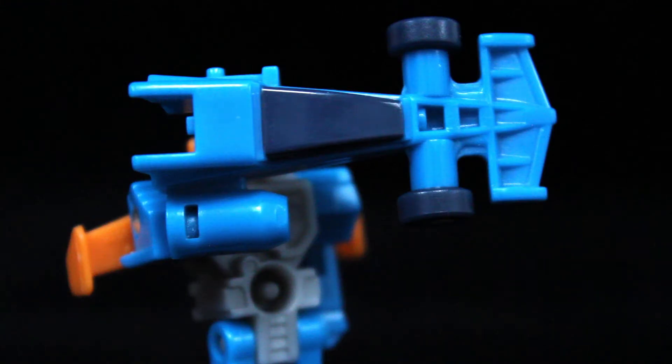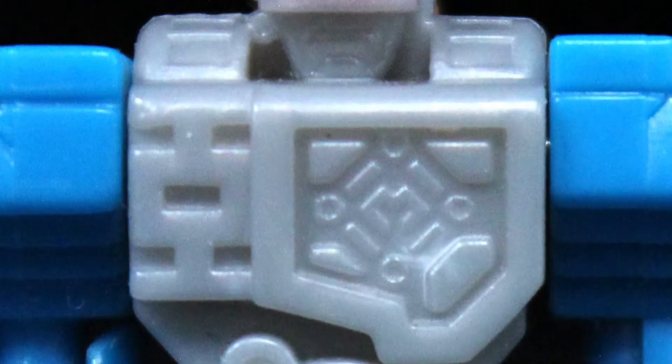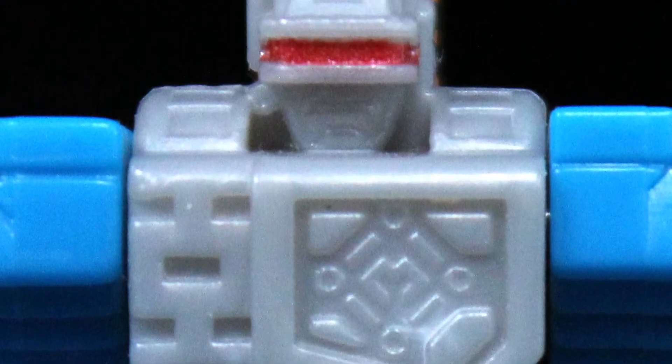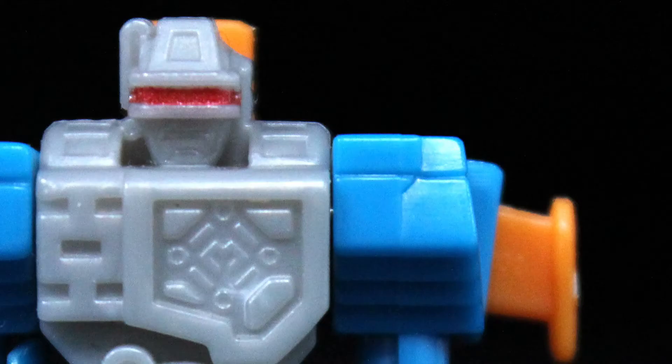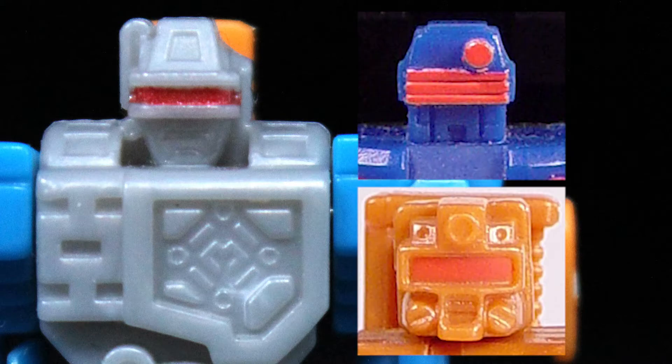The kibble also serves as a shield if you're feeling creative. The sculpting's not too shabby either, most notably the emblem on the left side of his chest and the head with a nicely painted visor. The head itself doesn't really stand out since some of his brethren sport similar traits, but it's competent for what it is.